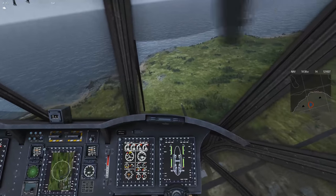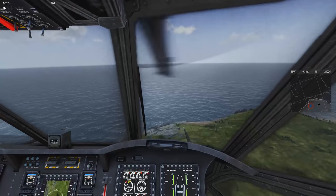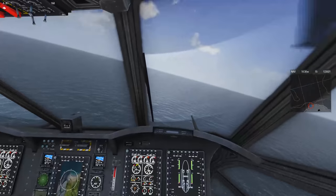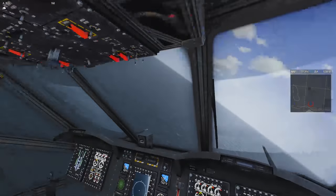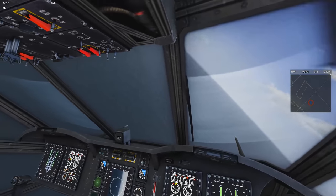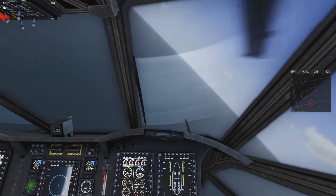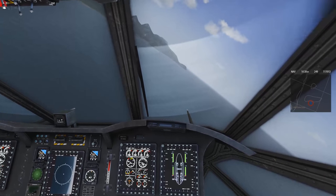I've got it into the red. A real aircraft has a set of pre-ordained speed values that start with the letter V, and one of them is Vne — Never Exceed — basically the airspeed at which you'll physically stress the aircraft. Of course, that's not simulated in Arma — none of that exists here.